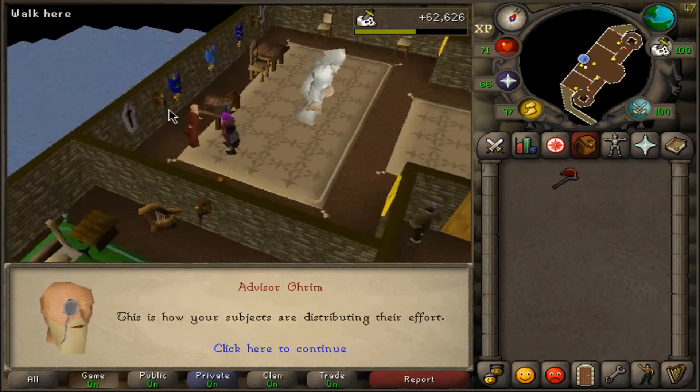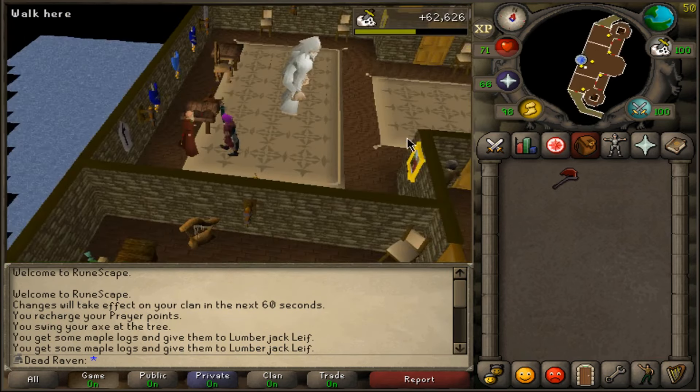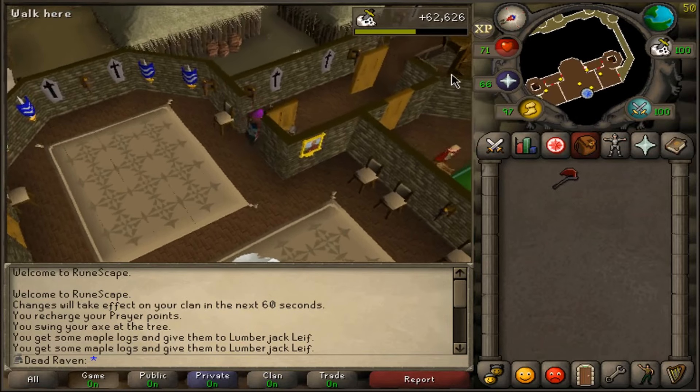I'll take a screenshot of that — this is about 10 days of kingdom with percentage dipping from 100 down to 97 as the lowest while slaying. I'll deliver the resources and keep this going. The maple logs I can use for firemaking or more likely fletching since it's free XP.